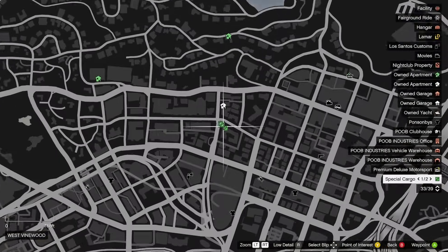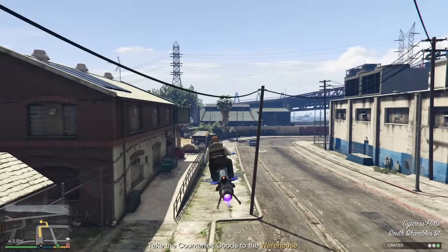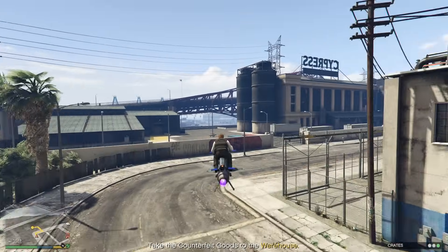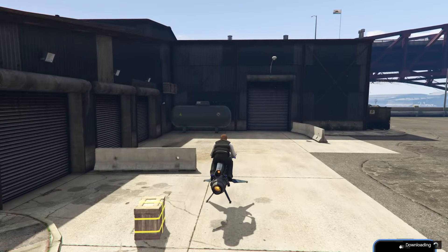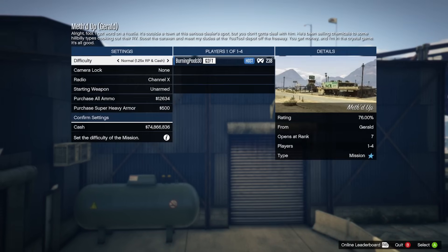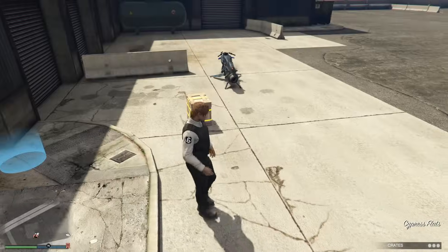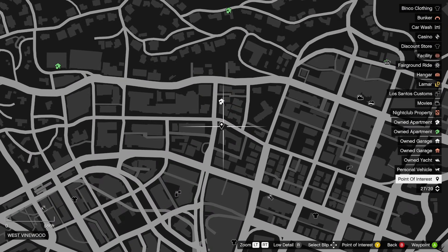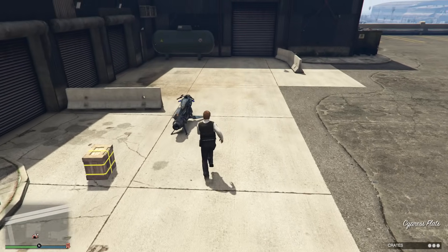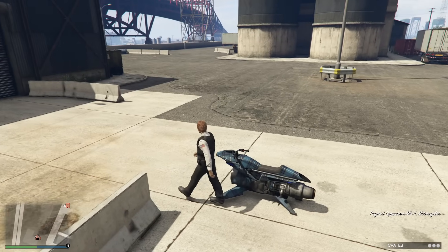One thing I'd suggest is setting a point of interest on the map where you're going, because it will remove the checkpoint you're flying to. Once we get to the warehouse, we go into our phone and at the same time start up a job. As you can see it dropped the crate off and we've started the job. We leave the job, and if everything worked correctly the crate is in front of us with nothing pinged on the map — that's why we have our point of interest listed there.